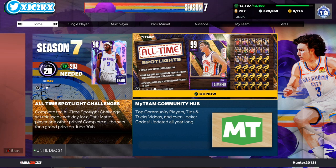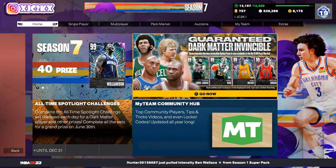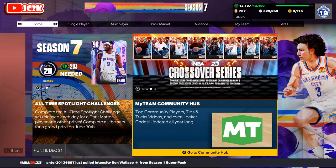You still have to Evo them — they are playoff players so you're going to get them at their lowest tier and they're still going to have to be Evo'd up to Dark Matter. But every single Denver Nuggets playoff player now has a playoff Evo that gives them a Dark Matter card after today's update.